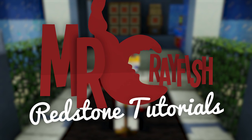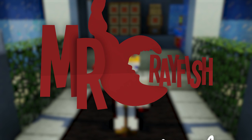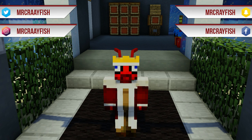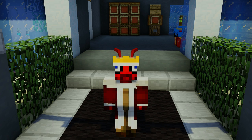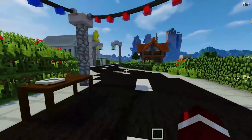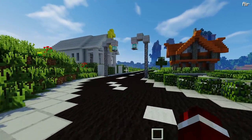Hey guys, how's it going? It's Mr. Crayfish and welcome back to my redstone tutorials. In this tutorial today, I'm going to be teaching you guys how to build a secret staircase. Now the cool thing about this staircase is it's flush with the ground, and that means you can have any flat surface and then trigger this staircase and it will pop up from under the ground.